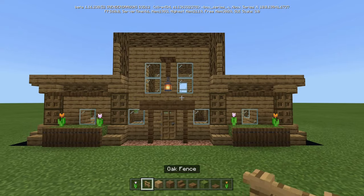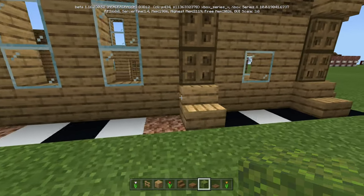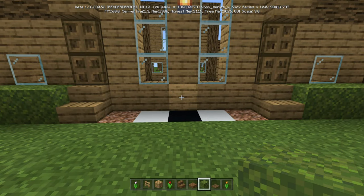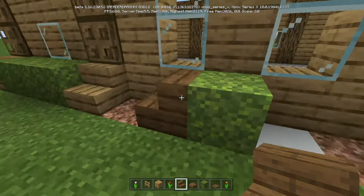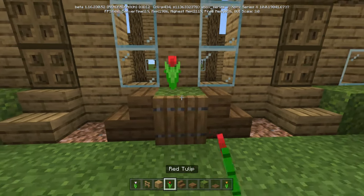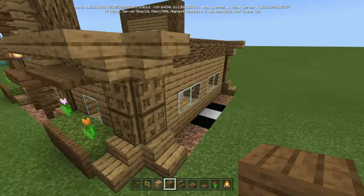The back is actually going to be the same for each of these little sides, so I won't redo those — just do them the same as the front. For the middle part on the back, put down a moss block, place spruce wood stairs there and there, then a spruce trapdoor. Add red tulips here — done the exact same way as the first one.